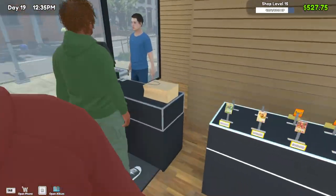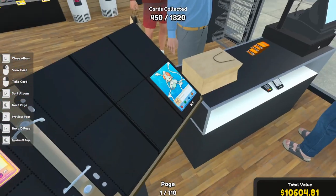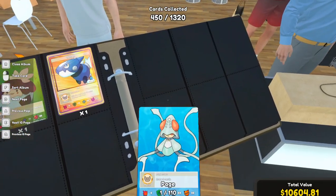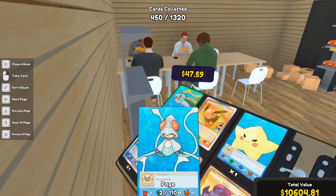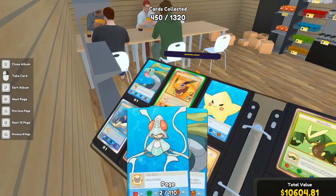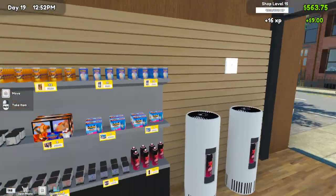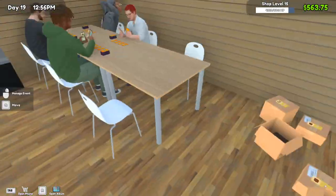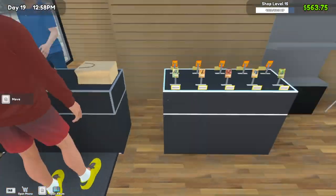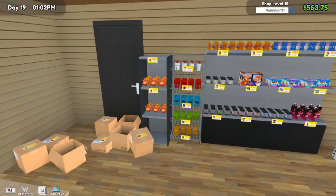Cool, so we got some expensive cards here. We'll grab this one - what is it? D47 - oh I got doubles of those, cool. Yeah, we'll list those up. Hopefully we'll make some hefty sales there - that'll definitely boost us up. I think we got like two thousand dollars worth of cards right there, so that won't be too bad.